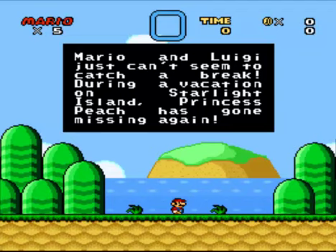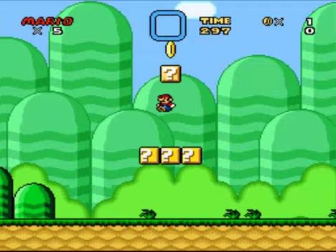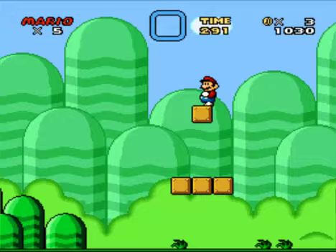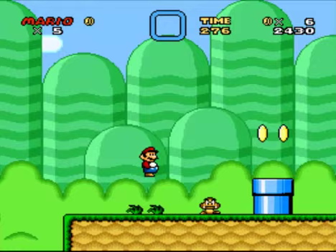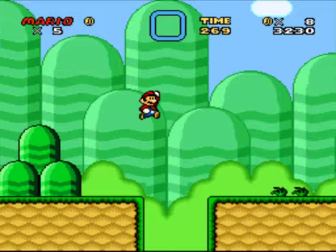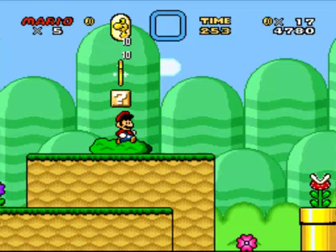Mario and Luigi just can't seem to catch a break. During a vacation on Starlight Island, Princess Peach has gone missing again. Yeah, what else is new? She needs to get GPS so they could just warp right to the World 8 castle or something. Anyway, we are in Peaceful Plains 1. The music is the New Super Mario Bros. main theme. And these graphics are actually custom-drawn by GammaV herself, and I rather like them. I like this grassland better than your old one. The background's not too shabby either — rather simple, but it works. A lot of things in this hack are like that: simple, but quite effective. Sometimes people seem to try to do too much in hacks and it ends up just turning out as a mess.